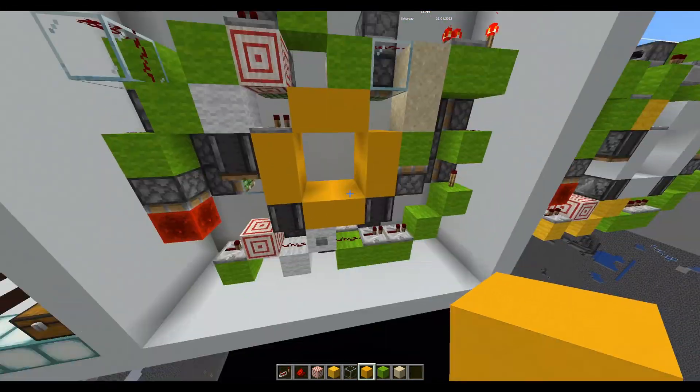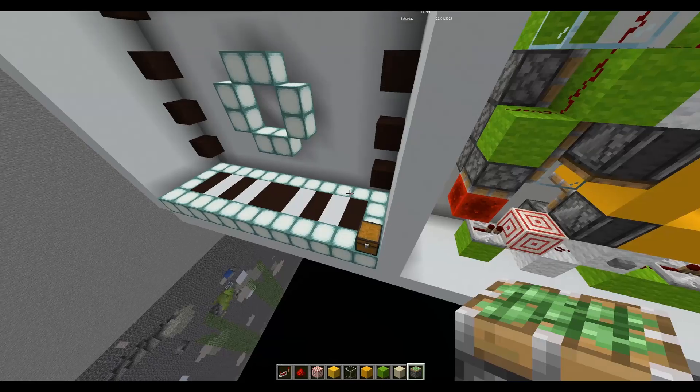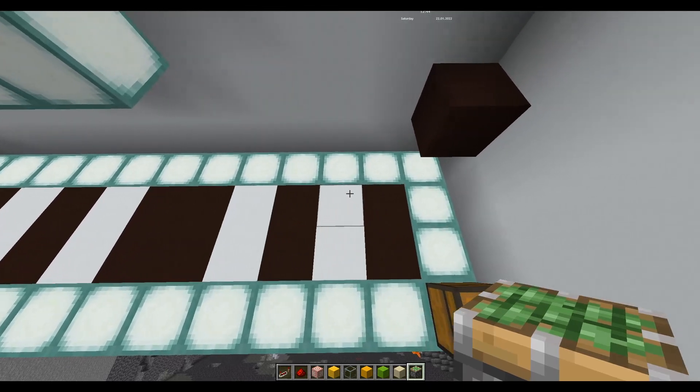So let's go and build this. You're going to need these resources — not necessarily a full stack of blocks, but just a lot of blocks. The rest of it is actually how much you need. We also need a two-by-ten wide area.